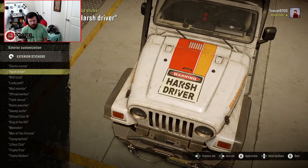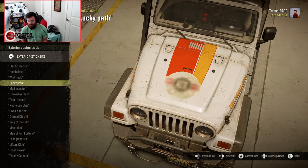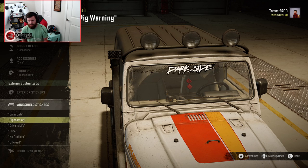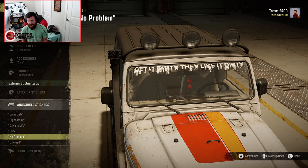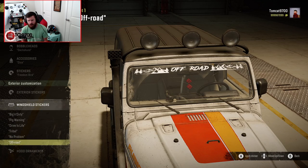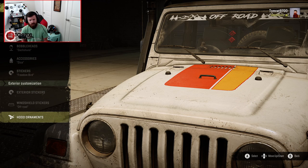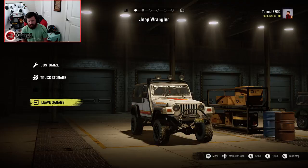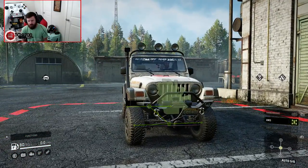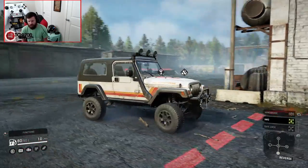You can throw stickers on the doors, the hood, and on the windshield as well — there's an off-road banner option that isn't terrible. You also have hood ornaments available. Let's get this out of the garage. Even though the offset on these wheels isn't all that wide, it still looks good with the crawler suspension.